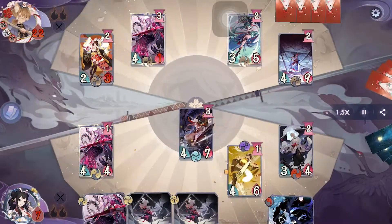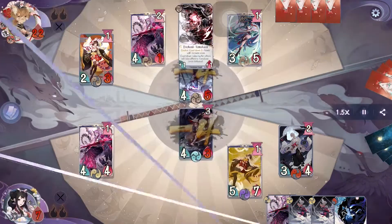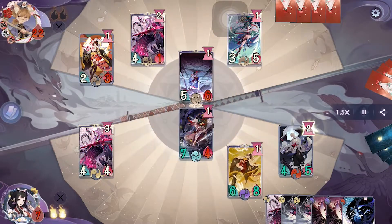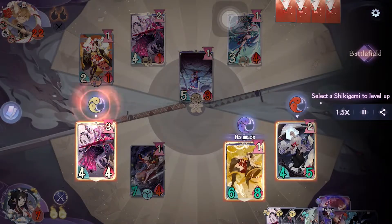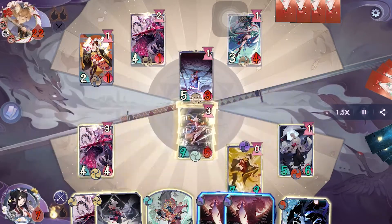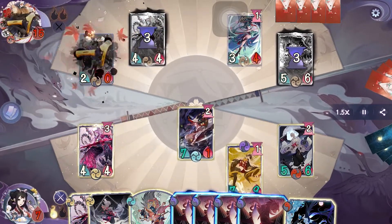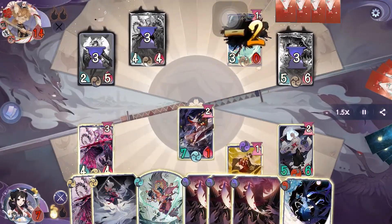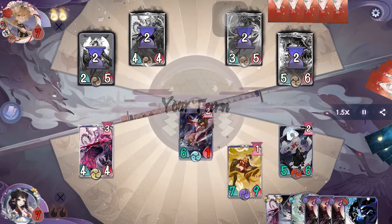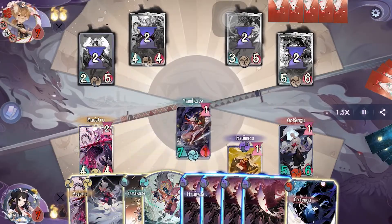After that we evolve Itsumade and pass. On their turn they attack our Yamakaze, then evolve their own Yamakaze and pass. At the start of our turn Maestro's countdown activates, and that will also activate Otengu's and Itsumade's countdown. We activate Lingering Sound to kill their Yamakaze, dealing another 6 damage and killing their Maestro and Itsumade. Then we activate one Golden Feather to kill Chin and go for a direct attack with Yamakaze and pass. We pretty much won this battle — on our turn we just attack with Yamakaze to end the game.